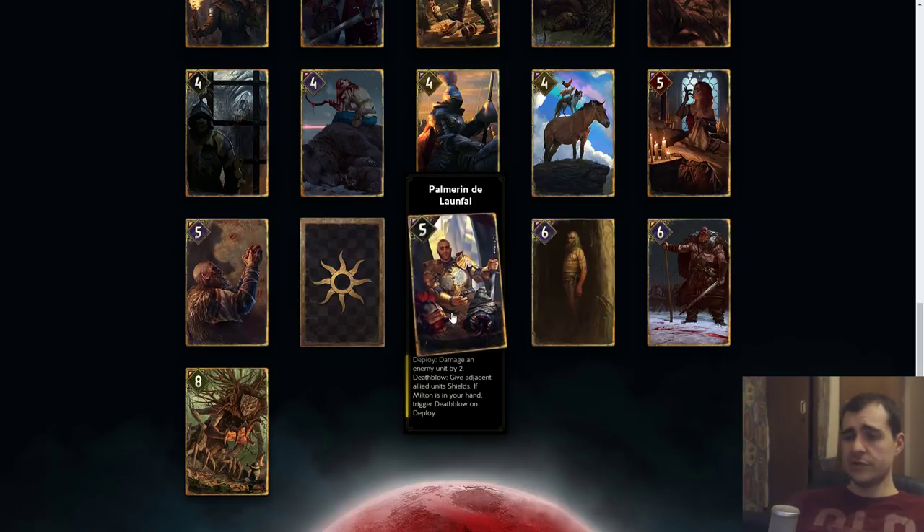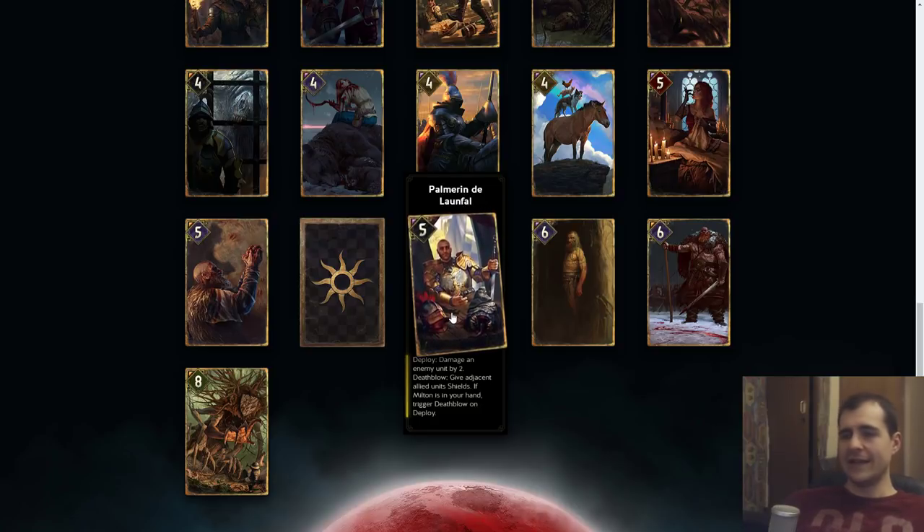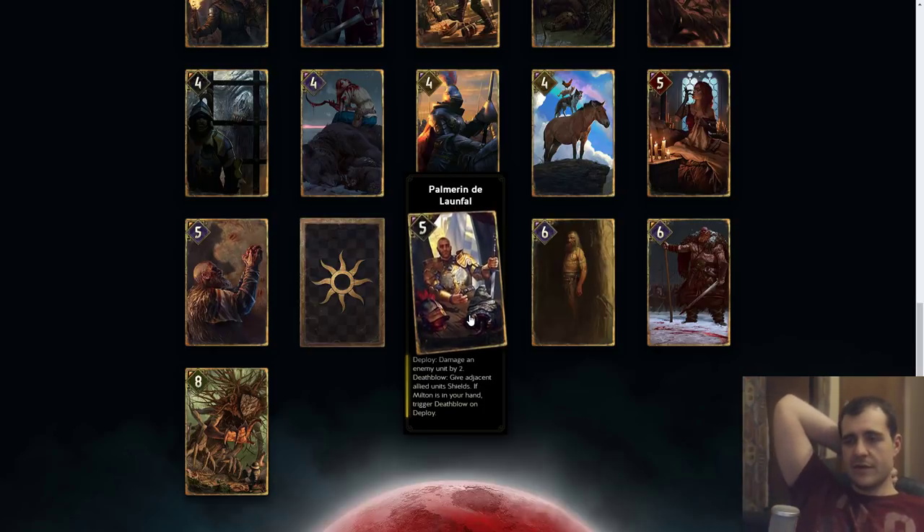Palmarine: damage enemy by two, death blow give adjacent allied units shield. If Melt isn't in your hand, trigger death blow on deploy. So it's a seven point card that gives two units shield — pretty damn good. But at that point you've already played two vulnerable cards that stayed on the board, and now you're giving them shields, so that might not work. I could see this as a nine because it gives two shields. At eight it's too good since you already have Ice Giant giving seven points with no removal for eight. I think a nine, possibly ten.